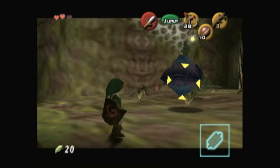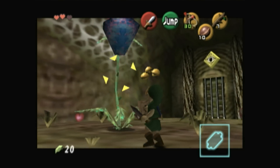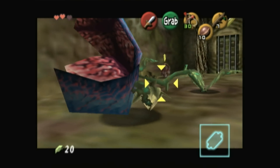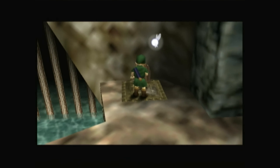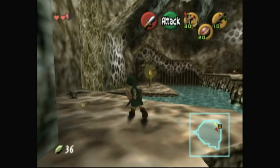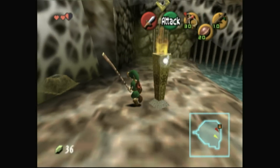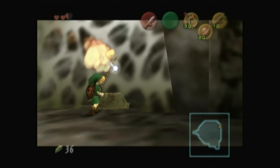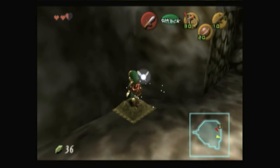Unfortunately, the 64DD was a commercial failure in Japan, and even though it was scheduled for a North American release, the attachment never came stateside. For avid Zelda fans, it seemed Ura Zelda would forever be stuck in the Water Temple, so to speak. But just a few years later, it managed to take off the iron boots and float to the surface in the form of the Master Quest version of Ocarina of Time.